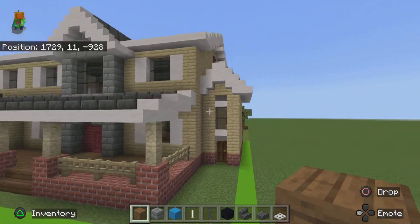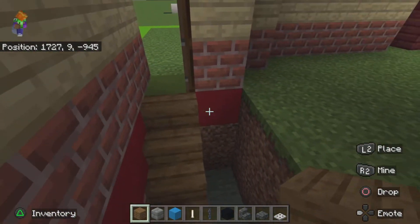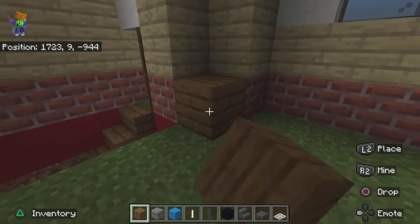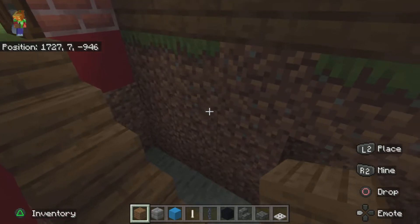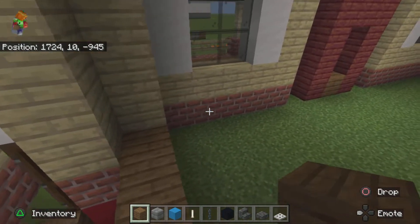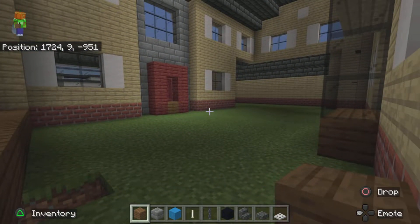What you guys want to do is go to the right side of your house where your basement will be and dig down at least three blocks. The way that Matthew made this house is that the foundation would actually be right here, so your ceiling will be at the fourth block, giving you three blocks of space. Now fill in the whole entire area with spruce planks.